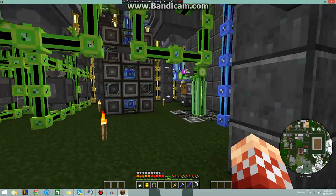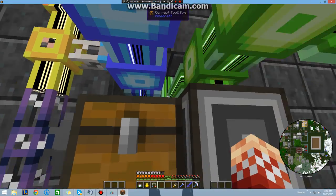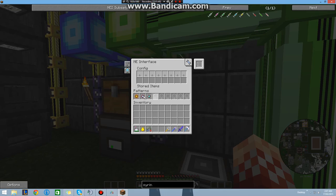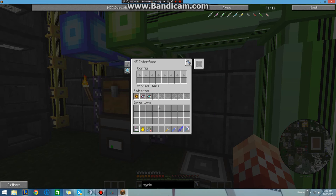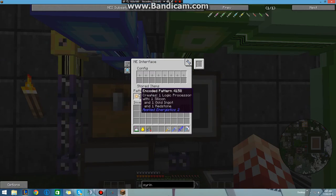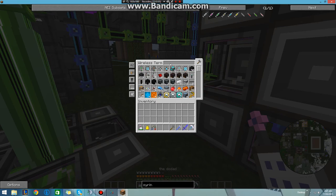I've only got ten minutes for this, so better make it count. What I started off with is these cables here are coming back from my main ME system, and they're currently going into this interface. This interface has the three logic processor, calculation, and engineering processor patterns that I use in this setup. So when I order some of these patterns, I have a wireless terminal here and I can click and open it to order processes.